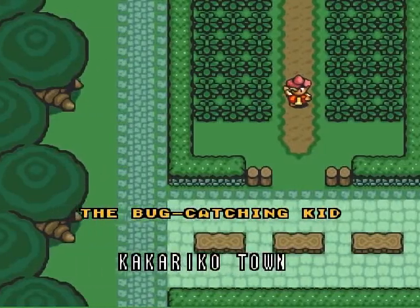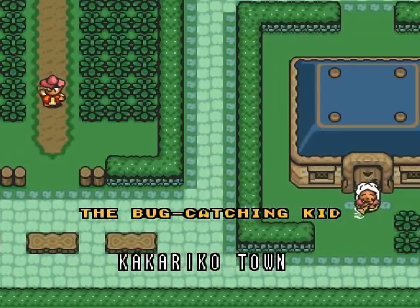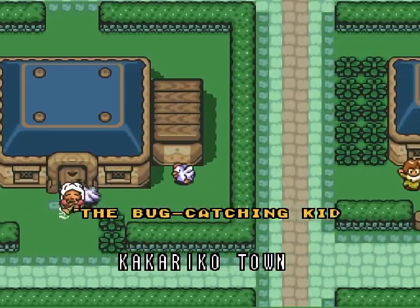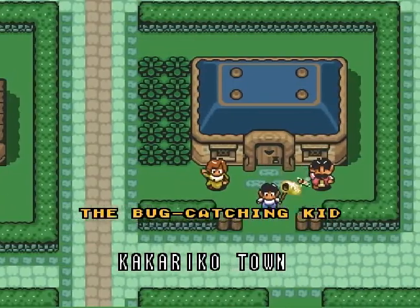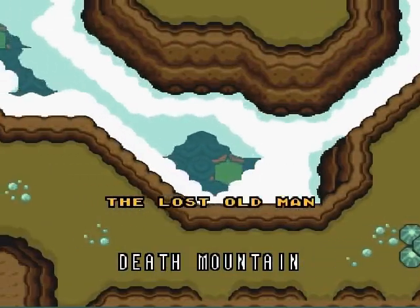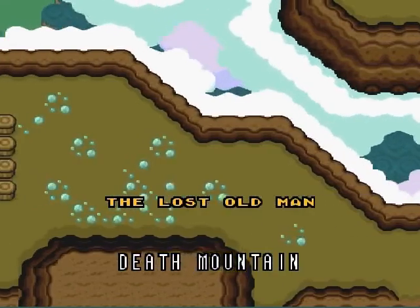The bug catching kid - I didn't really do anything with him because he always just runs away. I can't remember what the trick is, there probably is a trick to talk to him or something. To be honest there's a few things I missed - I forgot to beat up the cuccos for you guys. We gave him his butterfly net back and I think that's actually the golden bee that you can catch if you want.